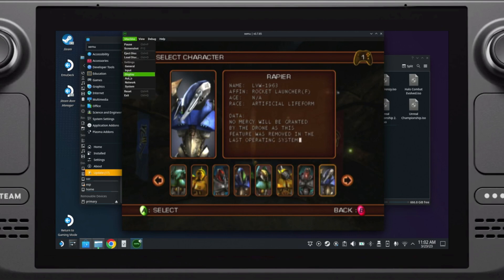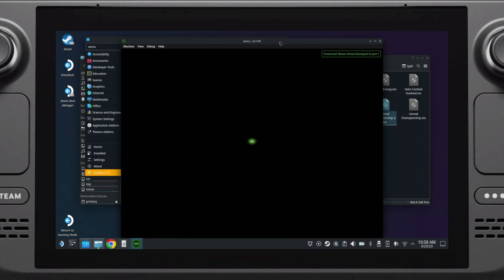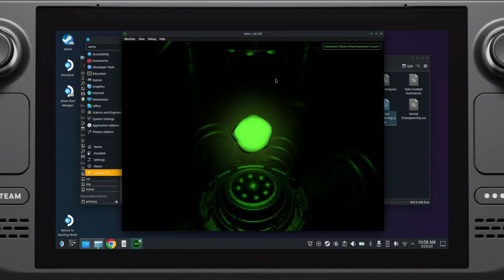There are a few optional settings as well. In the display settings, you can choose the internal rendering resolution — I generally keep mine set to 2x as it makes for a crisper image, although if you experience performance issues on the Steam Deck, setting it to 1x makes more sense. Under General, you can also opt to skip the startup animation.